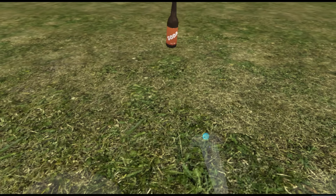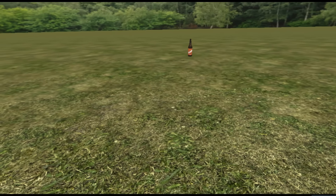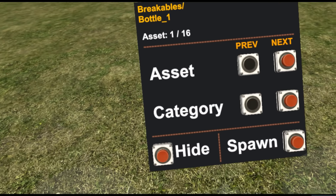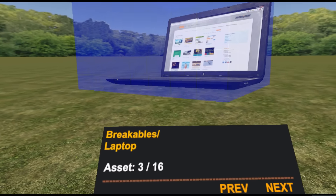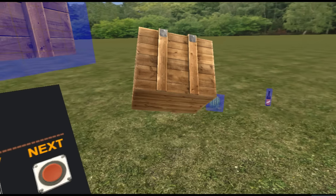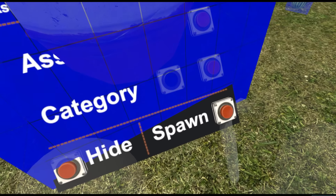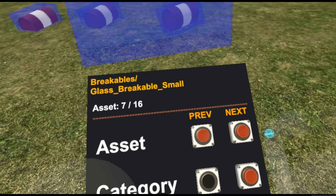Now placed. I'm just not pressing fully down on the thumb pad there. There we go. And you can place that bottle there. So I think these are all bottles, a laptop, some melons, you can even spawn a wooden box. Oh yes, explosive barrel - that's what I'm talking about!